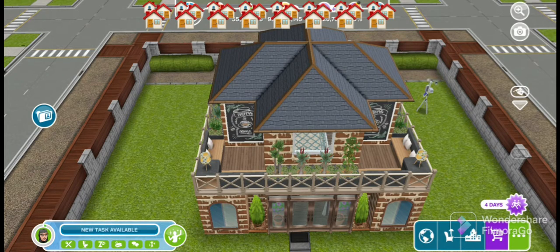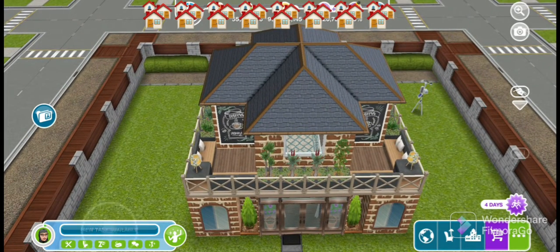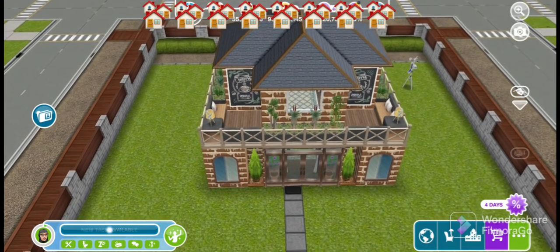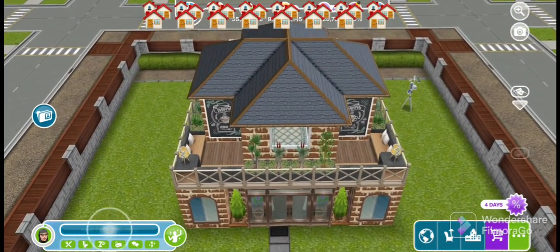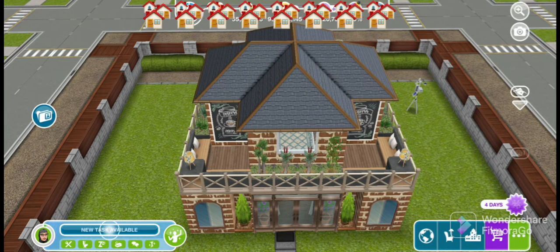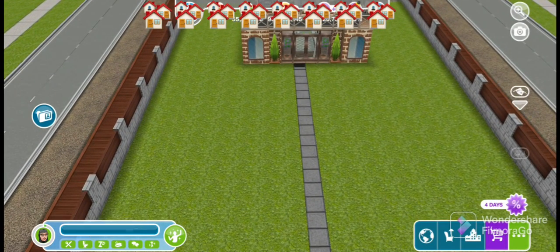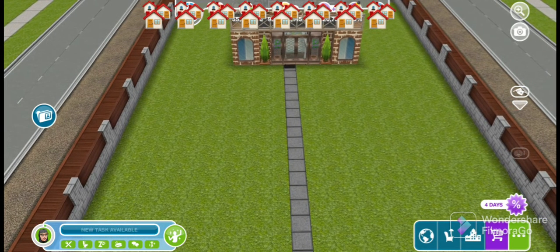Good day simmers, welcome once again to Samantha's Free Play channel. For this episode we are going to be testing some of the glitches that I have already uploaded to my YouTube channel. We're doing that because we had our latest update, the Shabby Chic update, so we're going to check if they're still working, working differently, or no longer working. We're going to start off with the duplication glitch, beginning with the life orb.